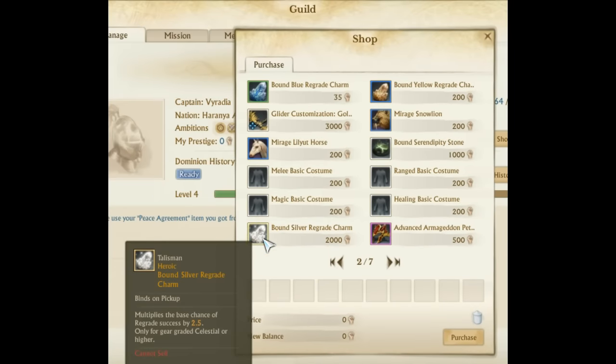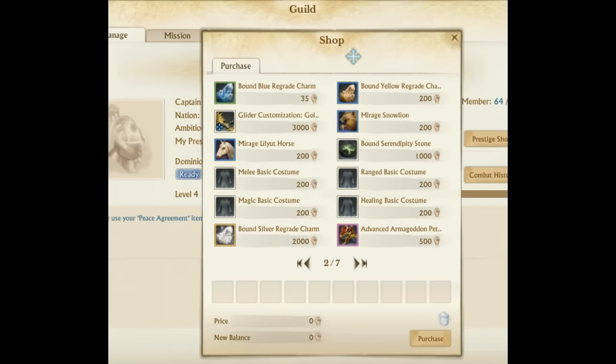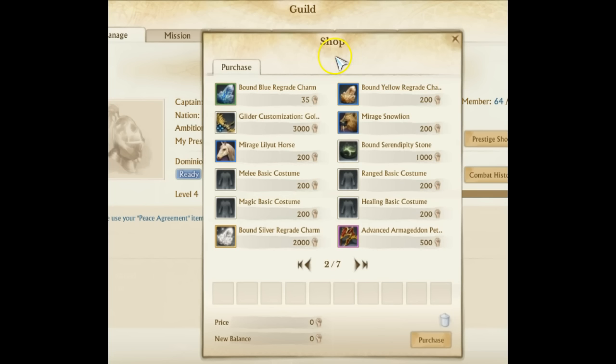Silver regrade charms provide a 2.5x increase. I personally thought we'd see more of the done blessing — which combined the superior red with the done blessing to create the silver regrade charm — but they're just flat-out putting these on the prestige shop and allowing you to earn them in game. I do think boxes will start to have higher rates of superior reds, and these silver regrade charms will be what pushes gear up to the next tier for high-end stuff.